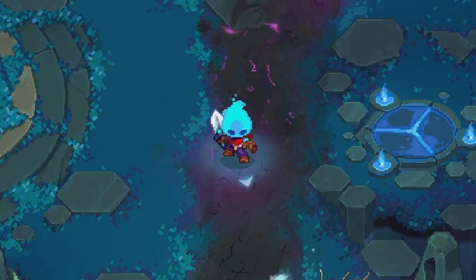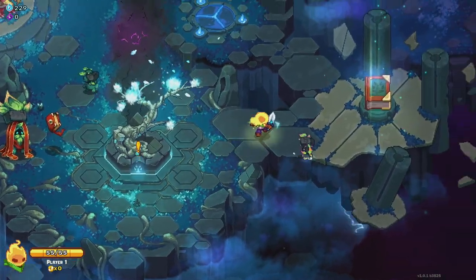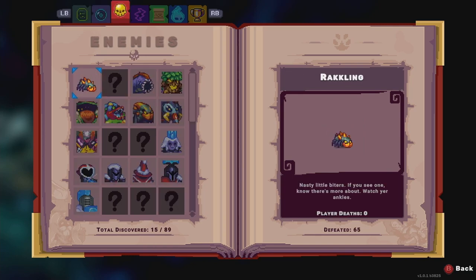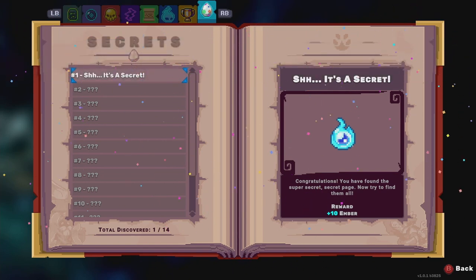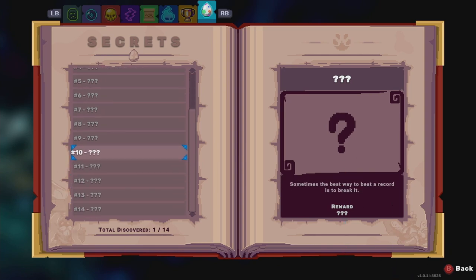Welcome to the video. Today we are going to go through all of the secrets and how to unlock them in Ember Nights. After you've completed a couple runs, you will unlock the compendium found over here — it is a book. The first secret is a pretty simple one to find. You go all the way over to the side, and it looks like the end, but it's not. Go one more tab to the right and that unlocks the first secret. You can see there are a total of 14 secrets to discover.